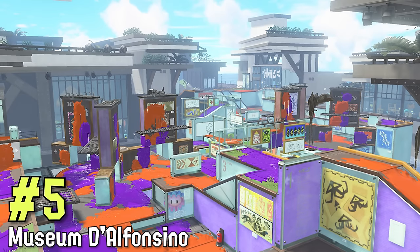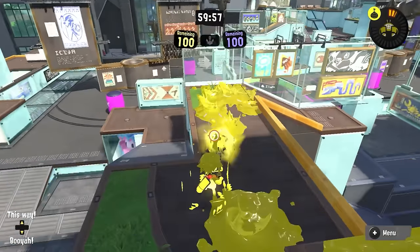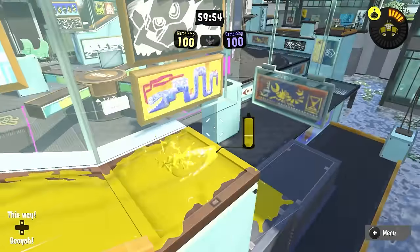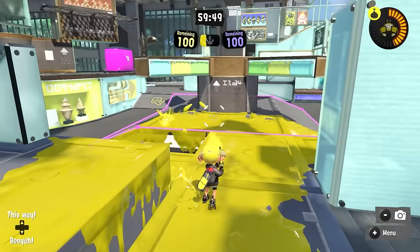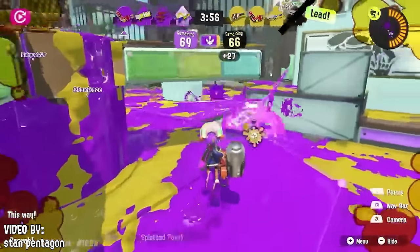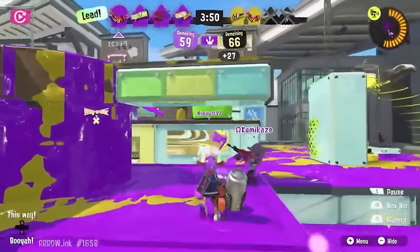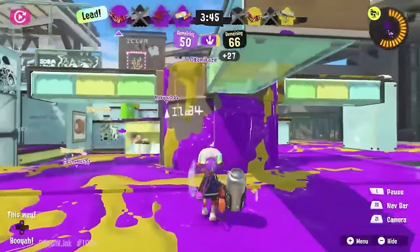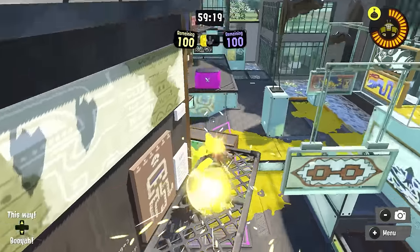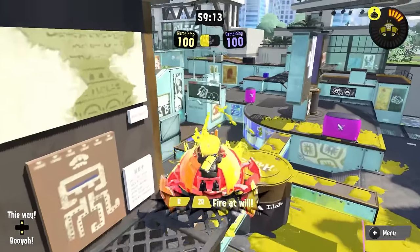Museum d'Alfonsino would go next. It is still pretty much all one-way drops, but there's a huge variety. This map especially benefits from the right route out of spawn — you can literally get behind the enemy team's mid in like three seconds. Plat is a little lockout and attacker-favored, but not too bad. You can still retake it using the left side of your spawn. There are a lot of natural places to push in from a variety of spaces. Museum also has the spinners, which are an awesome gimmick that really enhances how the stage feels.